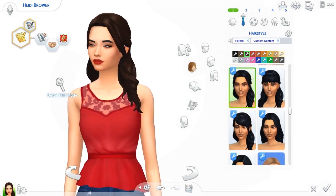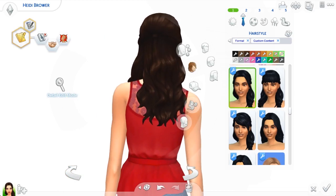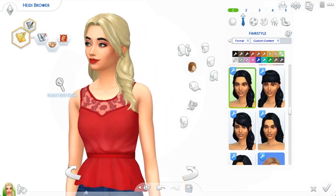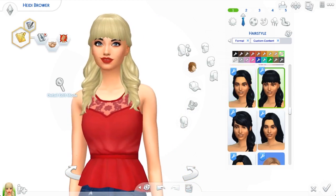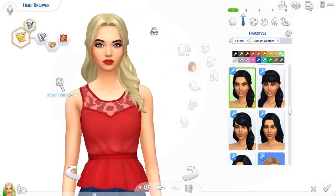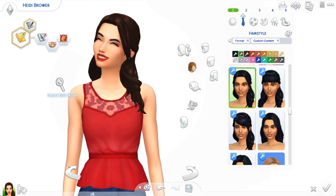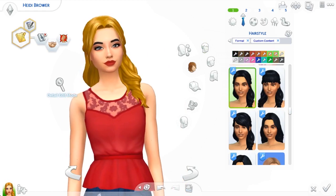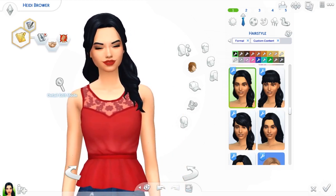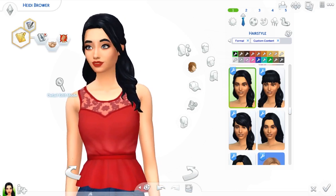The next hair is the Long Wavy Without Bangs by Kiera 24 — the same person as the first hairstyle. I love this hair so much! It's just a franken-mesh of one of the older hairs — I believe it's from the Luxury Party Stuff pack. They've taken it and put a base game front on it, and the bangs are so pretty. It looks basically like a game hair, so it fits in very nicely. The swatches are backwards, which is a little annoying, but I can forgive that. Meredith from my old Let's Play had this hair.